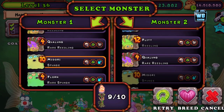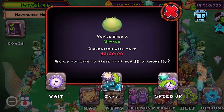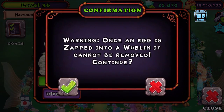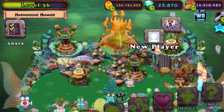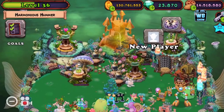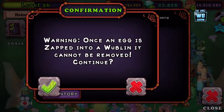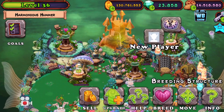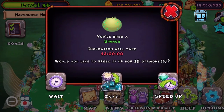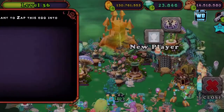Let's breed this one. If you count my gems I think I went down significantly — it might actually be better if you just buy the wobbling. I think I wasted more gems doing it this way. You could do the calculation — if I'm saving, it's very little. It might be better to just buy it, but if you have the gems, do it. If you don't have the gems, then you should breed like this.